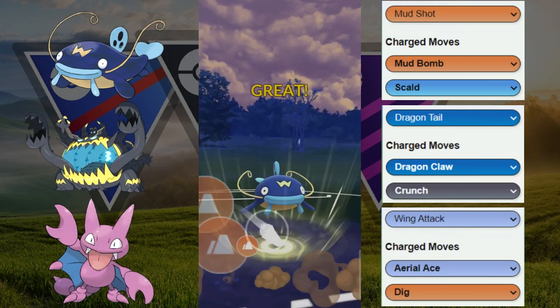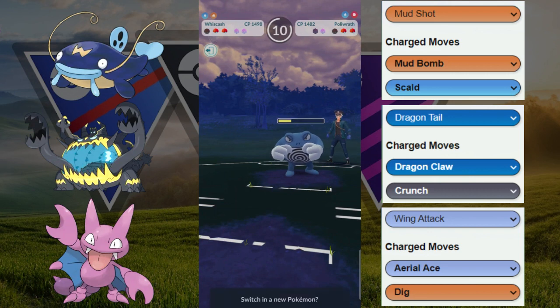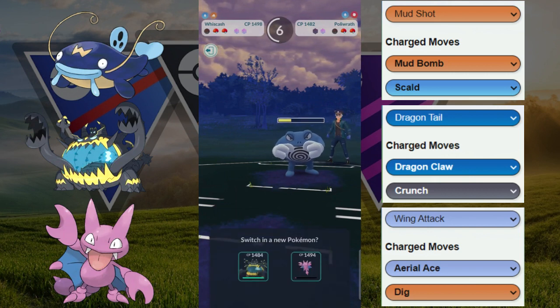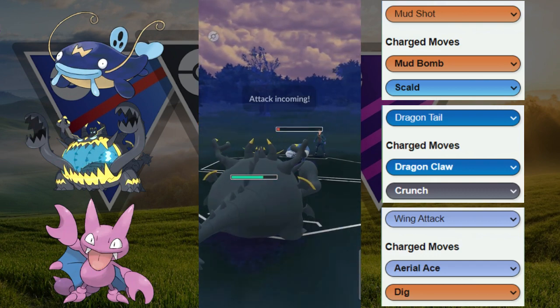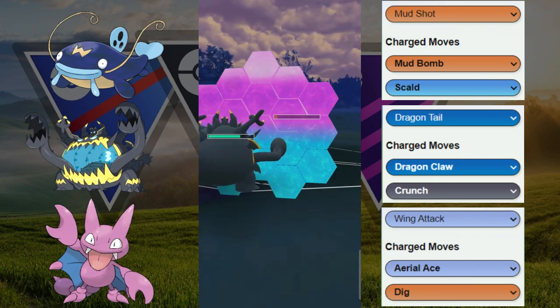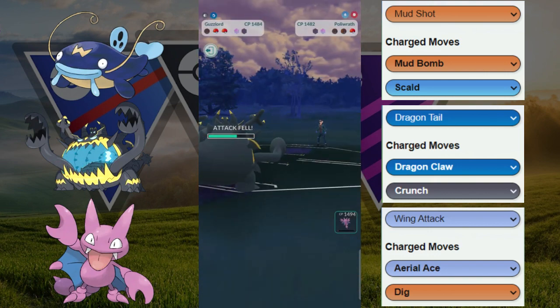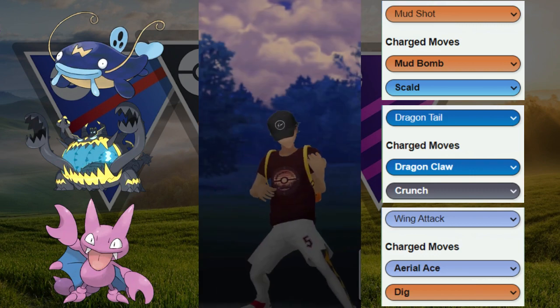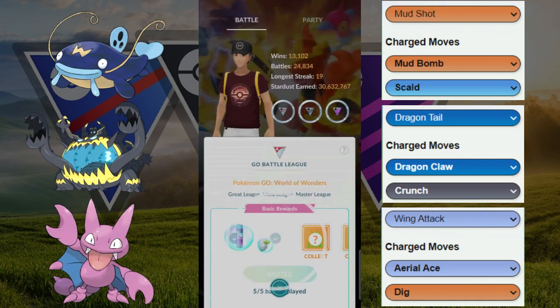The goal is to end the game with the Guzzlord. Another Mud Bomb gets it into the low yellow and now we're in a good situation. We're going to be able to come in with our Guzzlord, shield our way through the Icy Wind, or we could potentially switch out later for the reset of the debuff. But we don't need to do that because they know that it is GG. So check out this team if you haven't already and let us know if you enjoyed the video.